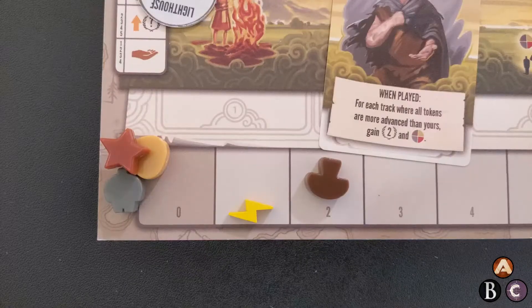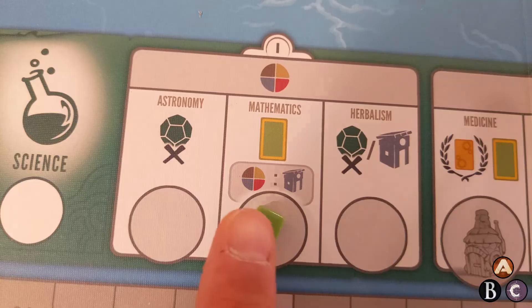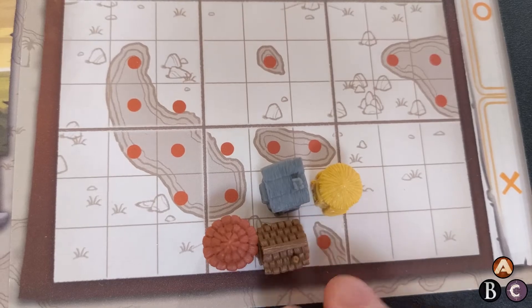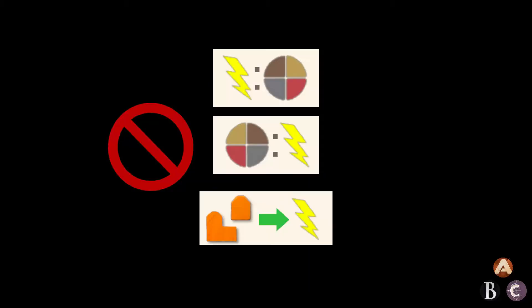Let's talk about energy. One unit of energy can be spent any time as a universal resource. However, energy isn't considered a resource as far as any rules go. So, for example, you can't get energy when you complete a district in your capital city. You get energy by building towns and cities.